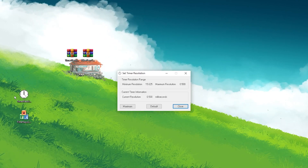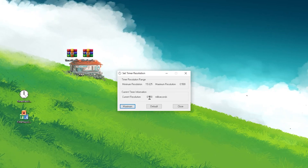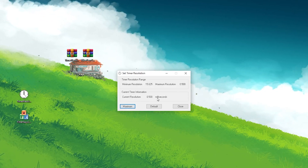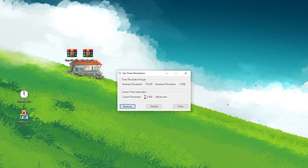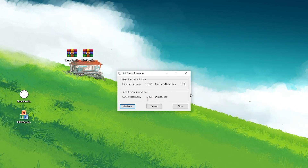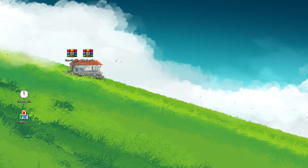Before launching Fortnite on your PC, it's always important to open up Timer Resolution and set the timer resolution to the maximum for getting the lowest possible response time of your monitor. Here you can see our current timer resolution is 0.500ms — this is the lowest we can achieve with Timer Resolution.